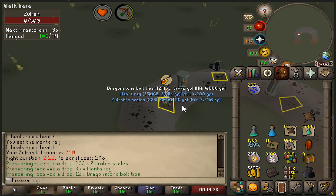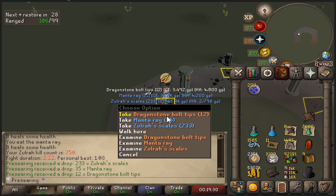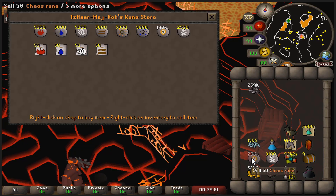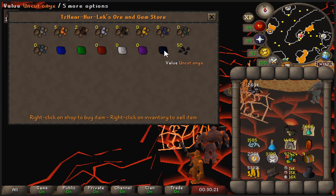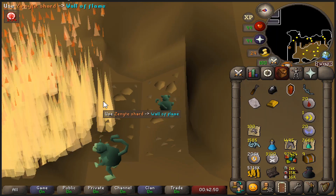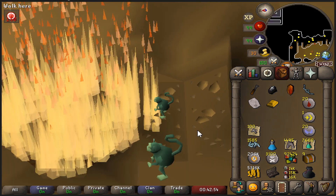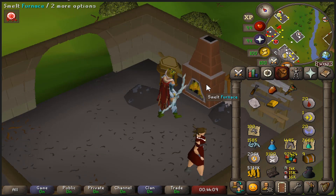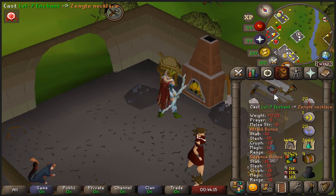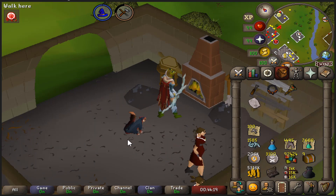That's 750 KC at Zulra and 450 KC dry of absolutely anything. I'm sick and tired of this place. Goodbye, 30k chaos runes — and hello, uncut onyx. Here's the zenyte fused together, and finally here is the zenyte necklace made and enchanted to necklace of anguish.